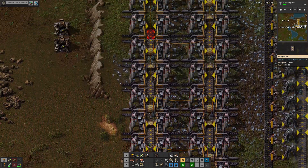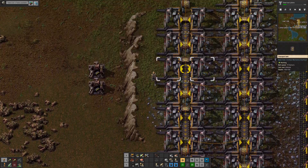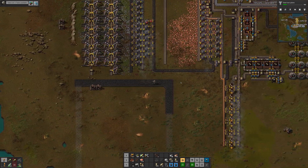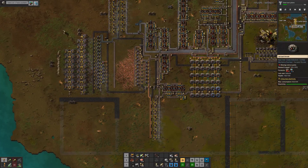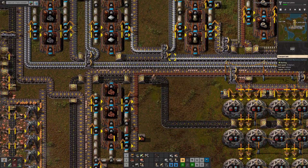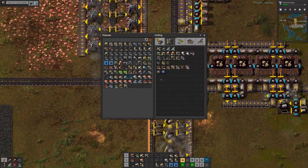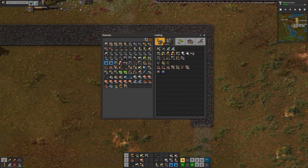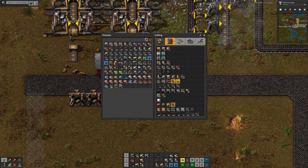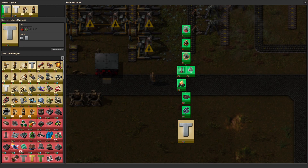So why am I doing this? So far we have a very spaghetti base. There's sort of a bus thing going on, but it's not appropriate for making sure our future needs are met. So we're going to move towards a city blocks with trucks model. Here's a supply depot, and what I really want is loaders. Let's look in the tech tree to see where loaders come in.